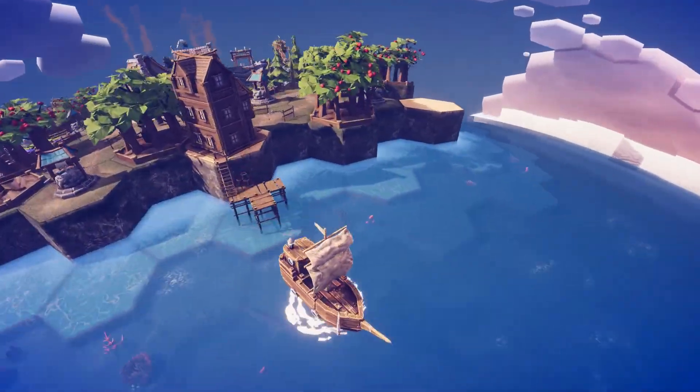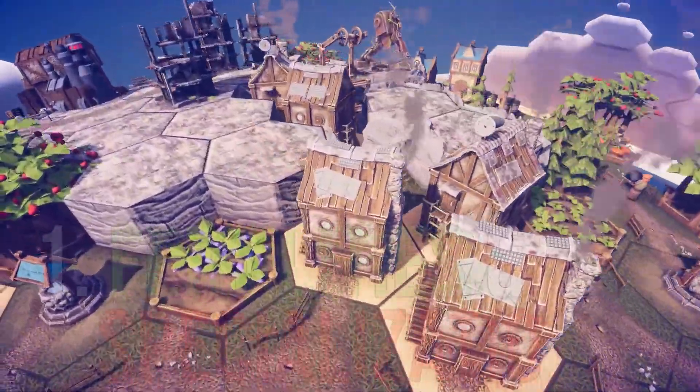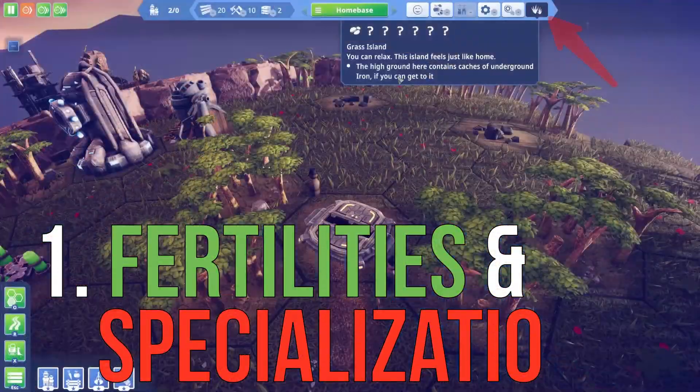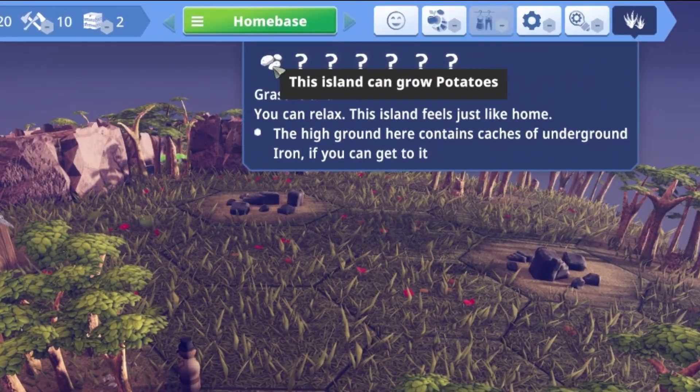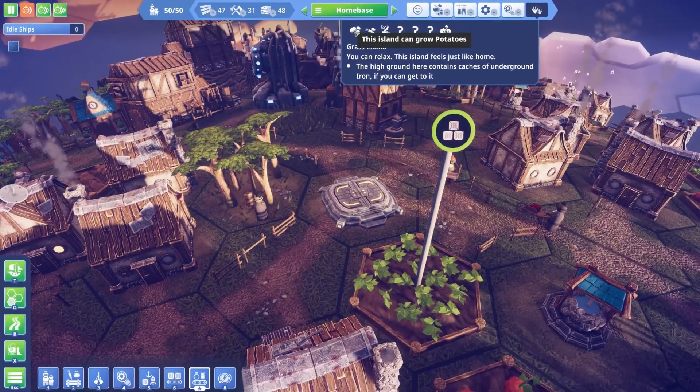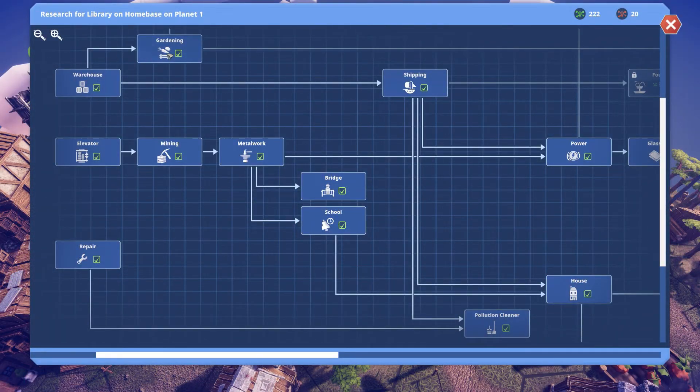Probably the most important advanced tip about playing Before We Leave is to respect the environment of plants and islands you are building on. Take a look at the fertility bar up here to the right and plan out the production for that island in advance. You won't be able to see all the island's fertilities unless you have researched deep prerequisite technologies, so keep that in mind.